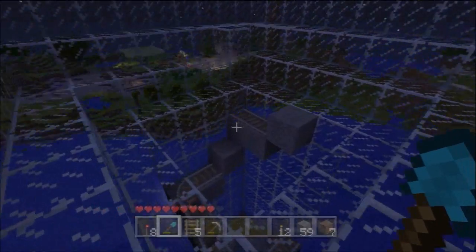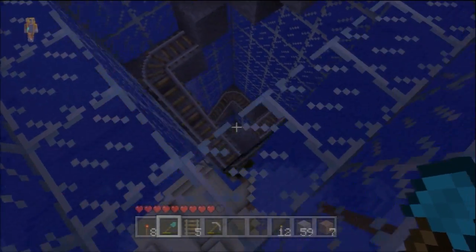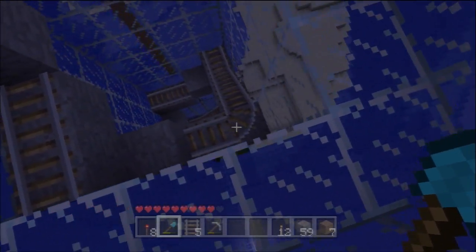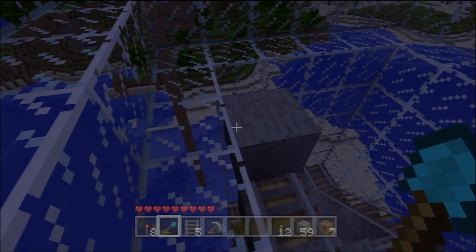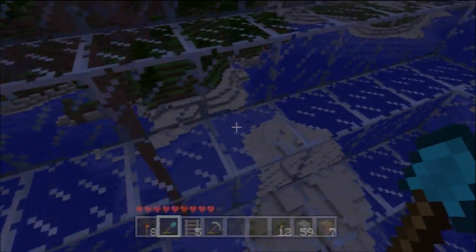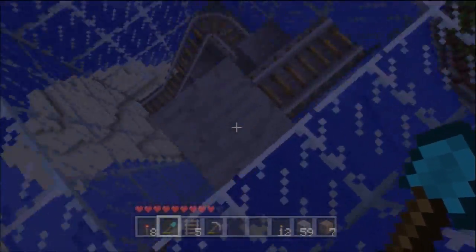I actually will have to find a way to light this. I don't know why mobs haven't spawned there already, if they can't spawn on rail tracks. Also, where'd my minecart go? These are all questions that will be answered in the next episode of my Minecraft for Xbox Let's Play. So yeah, join me next time for episode 81.